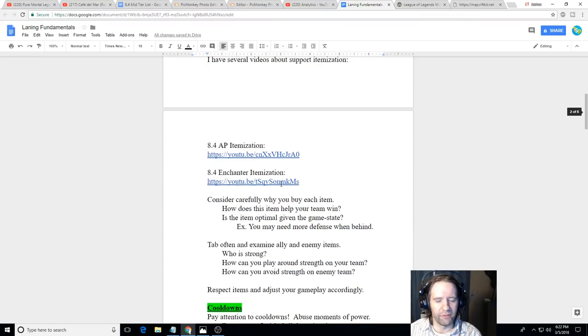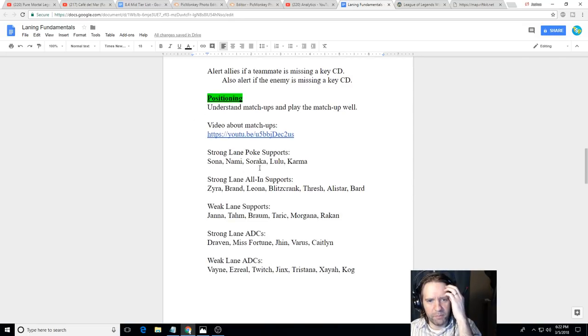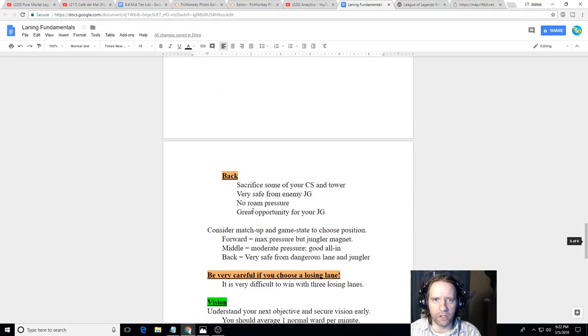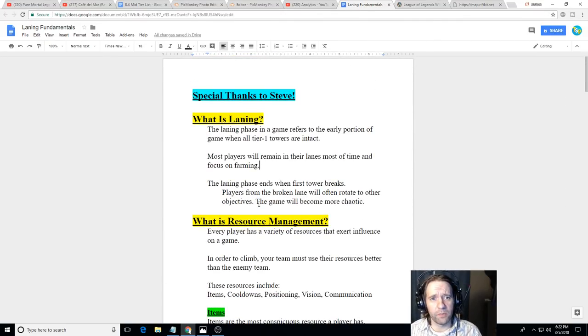We're going to start off talking about what laning is and how it works, and then I'm going to focus mostly on resource management. There are five things I want to focus on: items, cooldowns, positioning, vision, and communication. If you don't have time to watch the whole video, you can find timestamps in the description, and you'll also find access to a Google Doc if you just want to skip down and look it over.